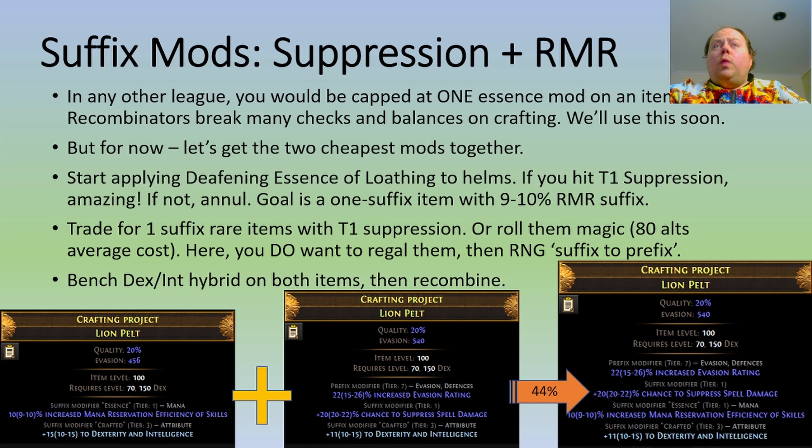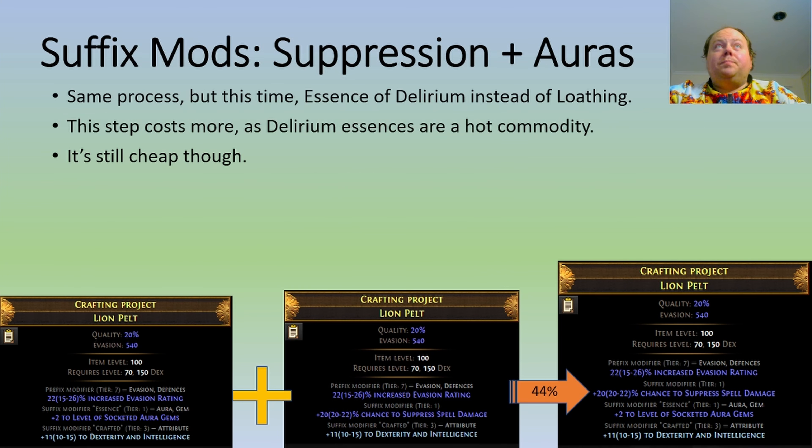Once you've done this, it's a 44% RNG chance to get both mods on one item, so you'll end up with Spell Suppression and mana reservation efficiency, and if there's a third mod it will be the dex-int mod, which is very easily removed — just go to the crafting bench and say remove all crafted mods, which only costs a scouring orb. Note you have to do it through the crafting bench, not by applying the scouring orb directly. Exactly the same process is used to get Spell Suppression and the aura mod, but it costs a little bit more because Delirium essences are twice as expensive as the Loathing ones.